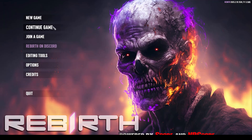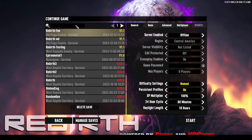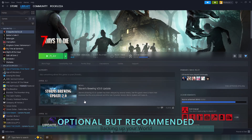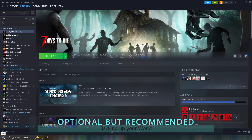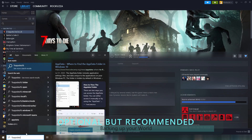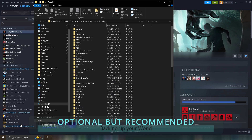Alright, here is how you back up your old world from an older Rebirth version. If you already have the old Rebirth mod installed and don't know how to save your current world and move to the next newer version, don't worry, I got you. If you skipped all the way here, you might want to watch from Step 1 because it is crucial that you get the download files to play the newer version. First step: go to your Start menu and type in %appdata%, then look for the 7 Days to Die folder.